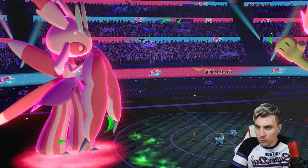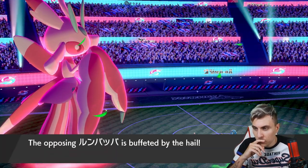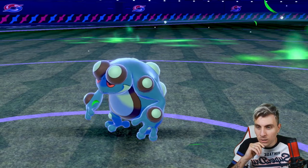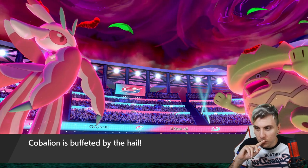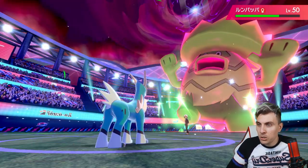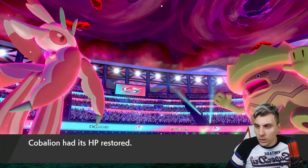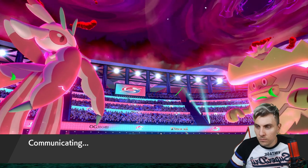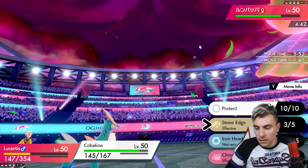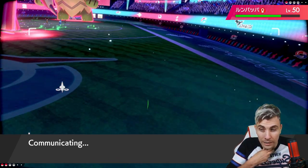We've got one more Max turn with Lornantis — that should proc our berry too. Seismitoad actually goes down to the Hail, which is somewhat productive for my opponent even though it made sense — I think they didn't expect Seismitoad to take as much damage. We're going to be all right now — we've got Grassy Glide once we're not maxed anymore. We should do a nice chunk to Ludicolo with Max Overgrowth, and another Stone Edge into it as well.